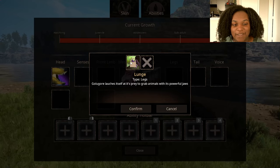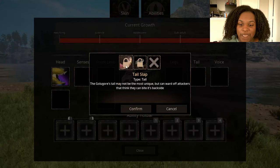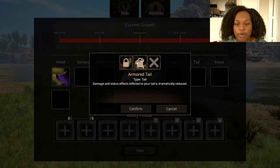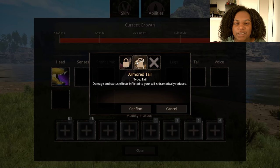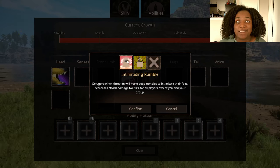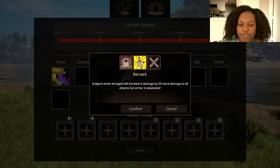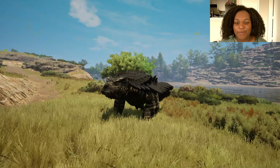For legs, Lunge lets Gologor launch itself at prey to grab animals with powerful jaws — definitely the ability to look out for. Tail Slap can ward off attackers and Armor Tail reduces damage and status effects to the tail dramatically. For voice, Intimidating Rumble decreases attack damage by 54 for all players except you and your group — that's insane, I hope it's short. And Berserk increases attack damage by 50% but armor is weakened.